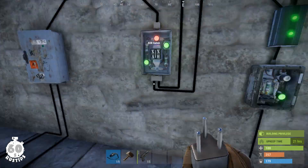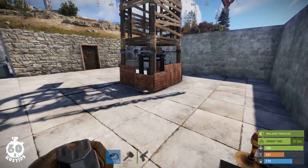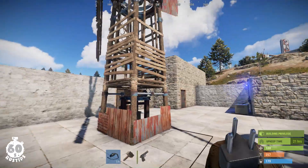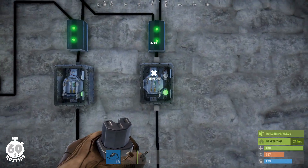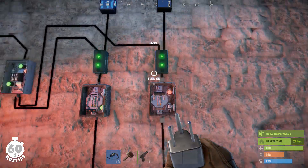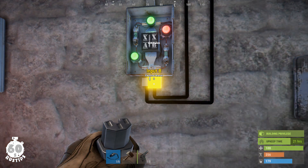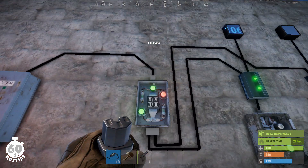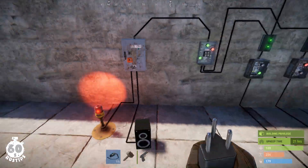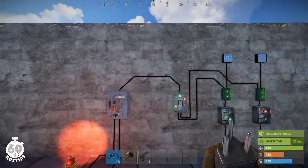A bit of the power from both wind turbines is branched out into this XOR switch, which is currently receiving power in both of its inputs — which means it will not be passing power through. But if one of the wind turbines gets destroyed, say the right one — I'll turn off the switch to simulate it being destroyed — it removes the power through that switch, meaning the XOR switch stops receiving power on input B. It will then pass power through from the other one into a splitter, which splits the power into a cylinder light and an audio alarm as a warning that one of the wind turbines has been destroyed.